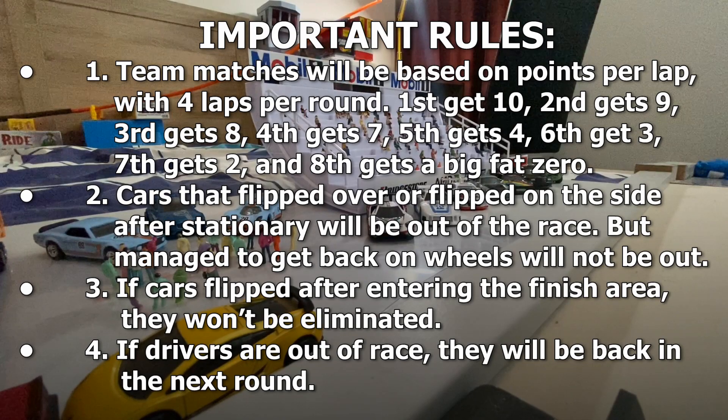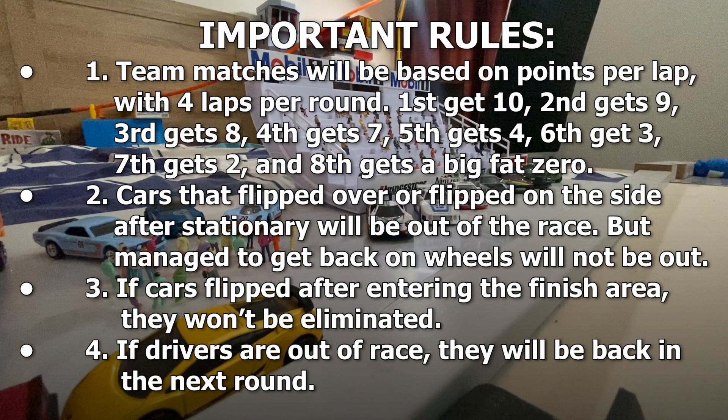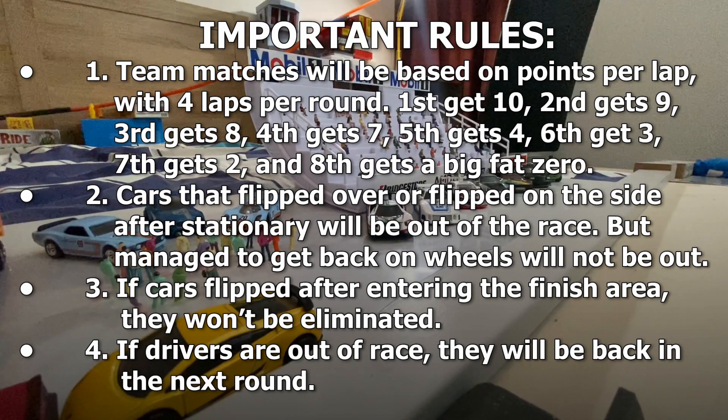Before we start, here are some of the rules and how it works for team matches. First, team matches will be based on points per lap, with 4 laps every round. First position gets 10 points, second gets 9, third gets 8, fourth gets 7, fifth gets 4, sixth gets 3, seventh gets 2, and last — eighth gets a big fat zero.